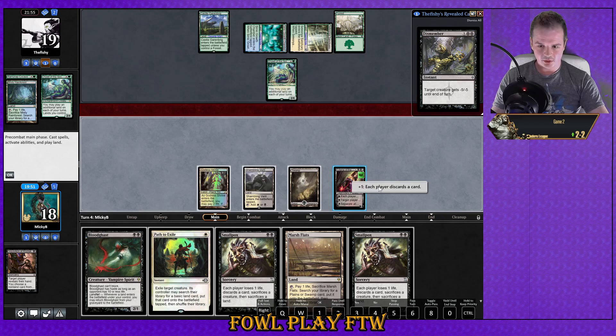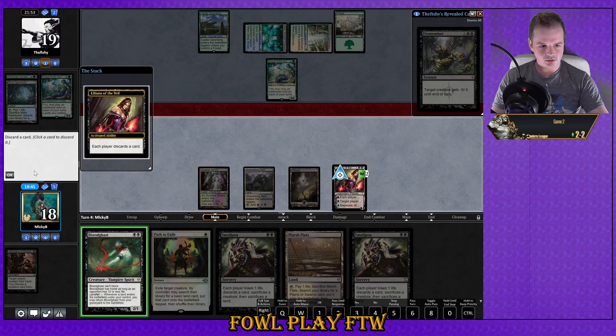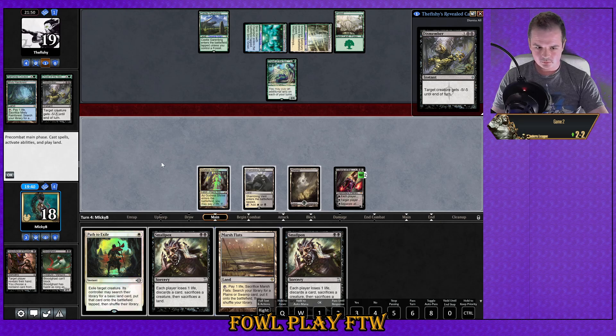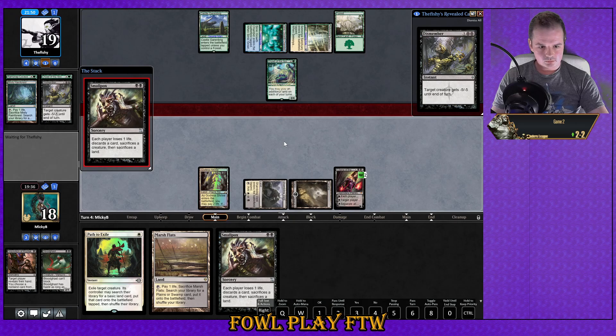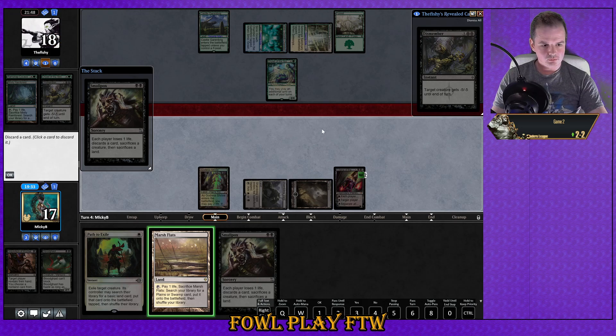We'll start with Liliana plus. Oh, this is going to wreck him — double Smallpox! Blood Ghast, goodbye. Smallpox — we'll discard our Marsh Flats, although that will stop us from getting back our Blood Ghast. I don't think it's the biggest issue at this point. Maybe I got rid of Path actually — I think if we double hit their lands we're probably in a good spot.